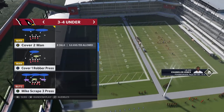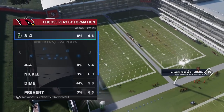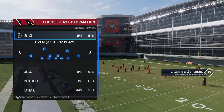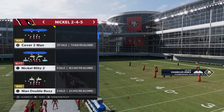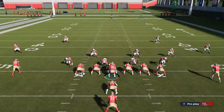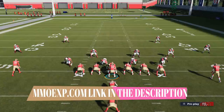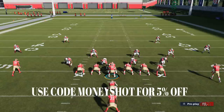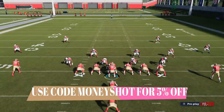On the defensive side, I'm going to try to hit myself with a Cover 4 — I hope the Cardinals playbook has a good Cover 4. But we're going to start off with Cover 3 Sky just to start. Now before I get into this video, this video is brought to you by the coin sponsors at MMOXP.com. If you're trying to get your MUD team up, make sure to check them out — link in the description below — and use discount code MONEYSHOT to get 5% off your order.